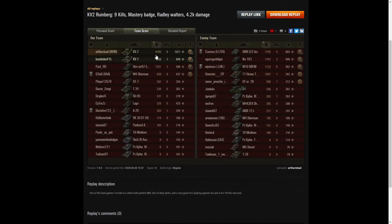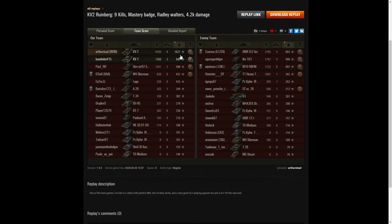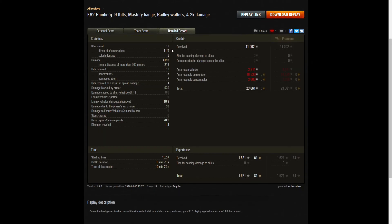Looking at team scores: Arthur got the highest damage in the game at 4,193 hit points. Next highest was the ELC AMX with 2,195 and the IKV with 1,797. For kills, Arthur tops with nine, then five kills each for the ELC and IKV-103. For base XP, Arthur leads all three columns with 1,621, followed by 949 for the KV-1 and 603 for the ELC on the enemy team. He fired 13 rounds, got 11 direct hits and five penetrations, plus six splash damage totalling 4,193 hit points. He received 13 hits from the enemy - five penetrations, seven non-penetrations, and one splash hit - with 630 hit points of damage blocked by armour.